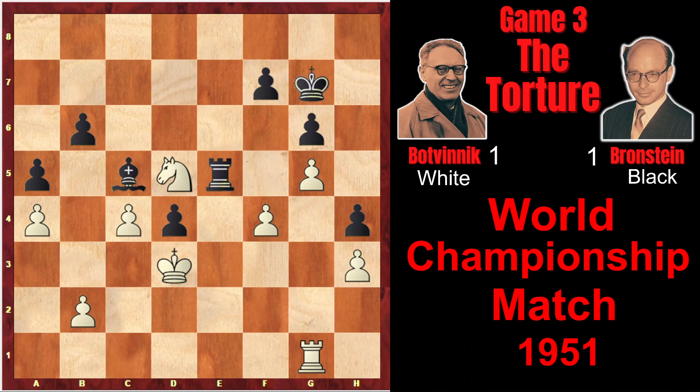Now both players were in time trouble in this endgame. Rook e8, Kd2, Rook e6, and here instead of the strong move Rg4 attacking the weakness, Botvinnik made a mistake — he played Rook e1, after which the exchange of rooks becomes inevitable. Botvinnik hoped that he would be better in this knight against bishop endgame as the knight is very strong. However, it wasn't the case.